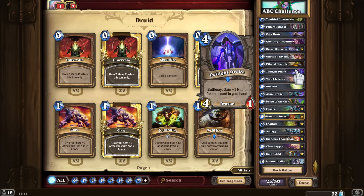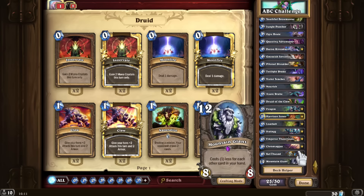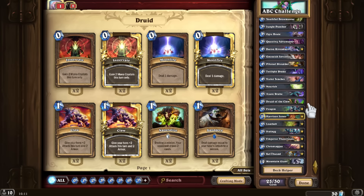For T, I decided to go with Twilight Drake obviously, because we will keep a lot of cards in our hand. I also didn't want to pick Tree of Life since we have a lot of late game. The Black Knight technically starts with T, but taunts are not really a big issue for a control deck so I didn't really want to pick it.